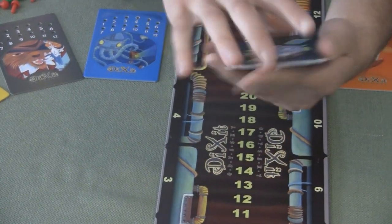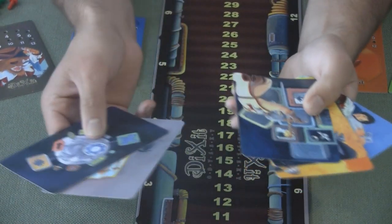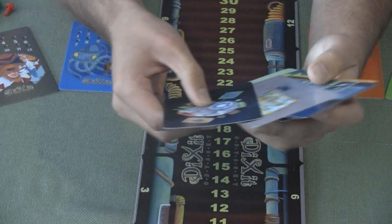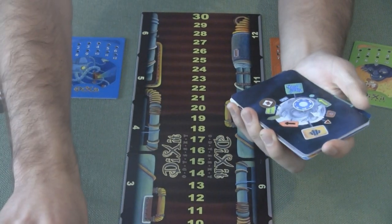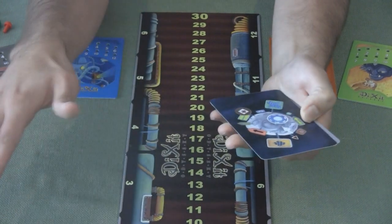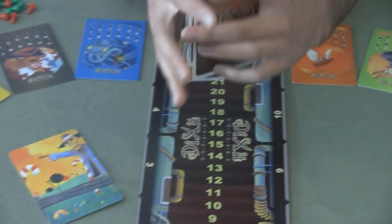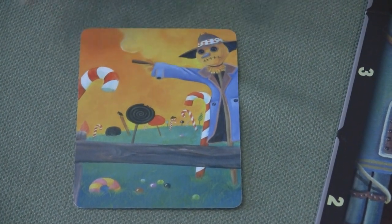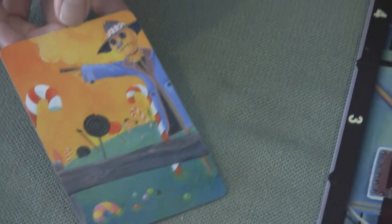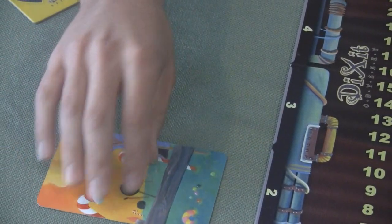So what you do is when it comes to your turn — they call it being the storyteller — you pick one of your cards and you think of a saying for it. You can't be too vague and you can't be too obvious, because if everybody votes for the card that you put down you don't get any points. But if nobody votes for it then you don't get any points either. So you wouldn't want to say something like 'Scarecrow and Candyland' because that's completely obvious. But you could do something such as 'Scaredy Sweets' or something like that.